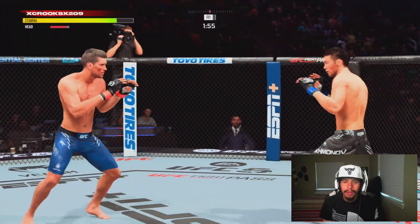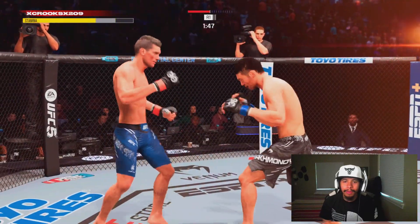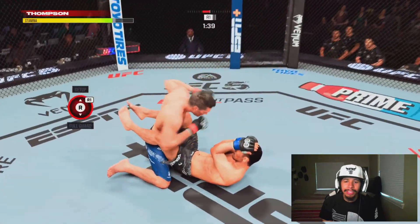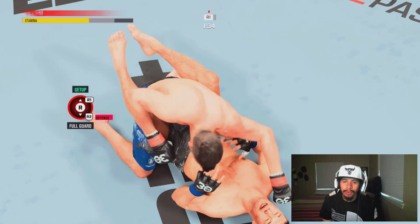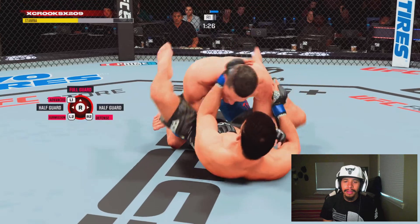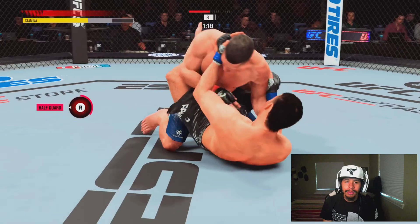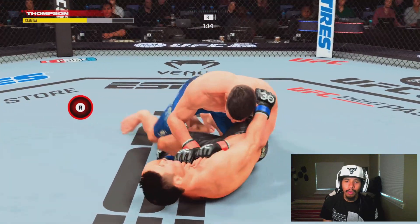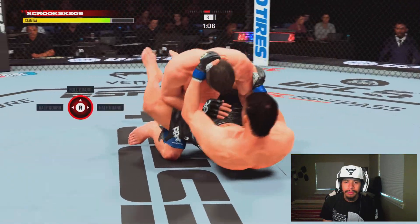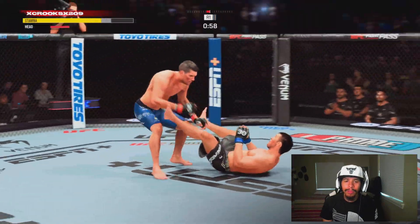We're winning the first round as long as we don't eat anything heavy coming back. We caught him with another beautifully timed head kick off the offbeat combination. Now we're in a ground and pound scenario, trying to go for the finish with Wonderboy. But Shavkat does a good job of surviving — he denies the getup. Here we also have to stay patient because we don't want to get caught in any submissions or get swept. So we're biding our time, faking to get the getup, posturing up, and then we're back to our feet.